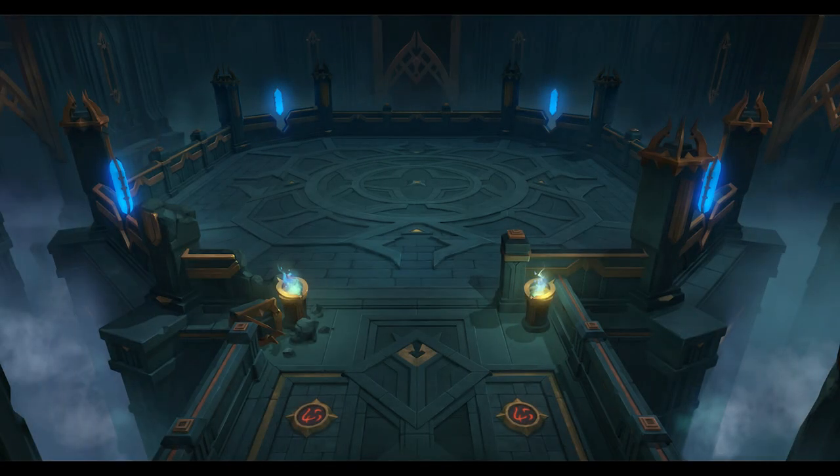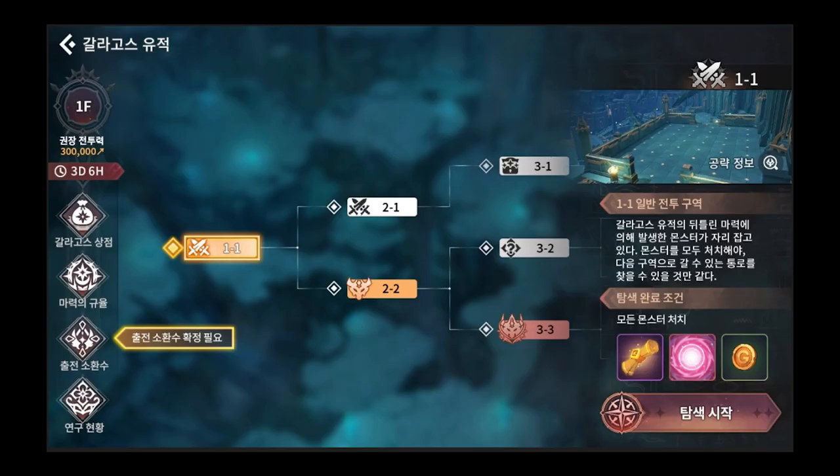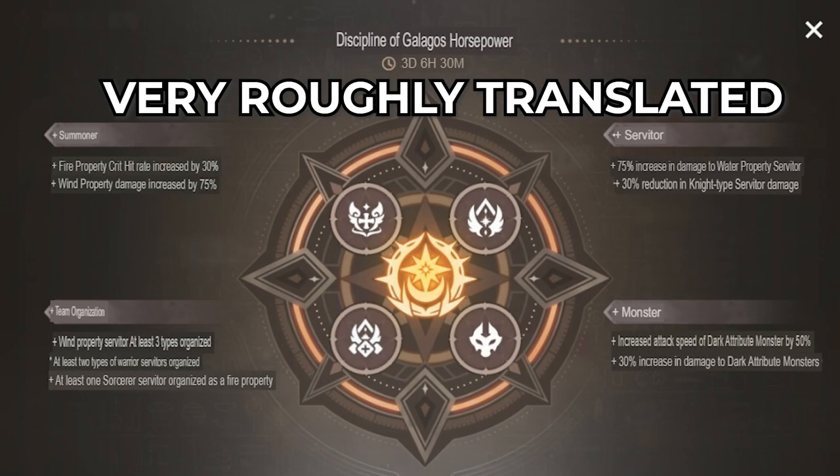The Galagos Ruins will challenge you to complete four levels with multiple stages filled with traps, monsters, and treasures. In order to participate, you will need to unlock the White Shadow Castle Raid Boss. Upon entering the new dungeon, the menu will appear and you will be greeted with the seasonal buffs to monsters, attributes, and summoners. These will change every season, causing you to rethink your strategy and what monsters to bring with you.